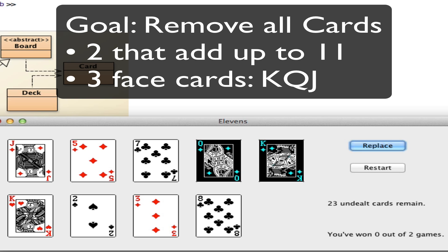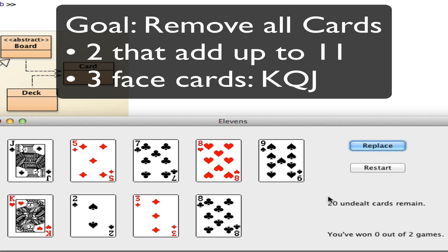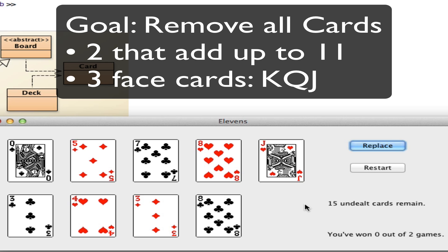Finally I can get rid of a triplet — I'm going to replace 3 cards. Let's see — 9 and a 2. Finally we can get rid of those 3: King, Queen, Jack.